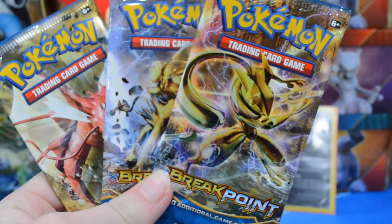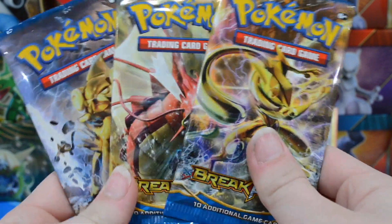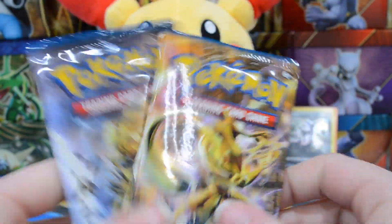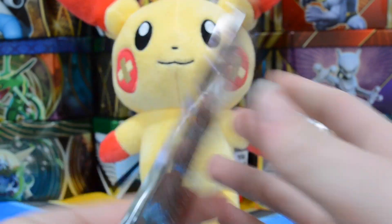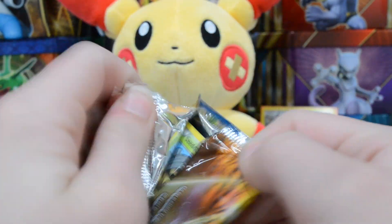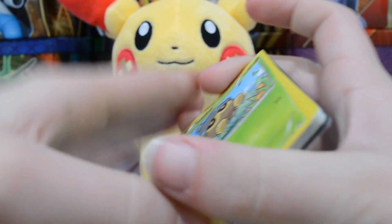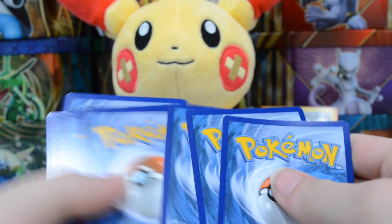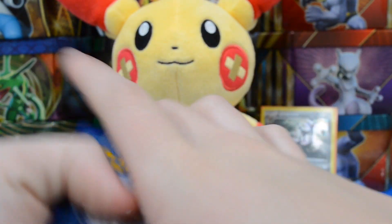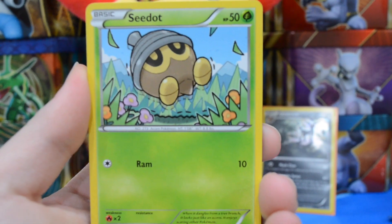We have our three Breakpoint booster packs, so hopefully we can get some good points. Good luck to you KyogreTCG123! We'll start right here with our pack of green ninja art. Maybe we can pull a Break card — there are still a couple we need from the set, so if we pull one I can go back to Sarah and tell her. Let's see what we get out of our first pack.